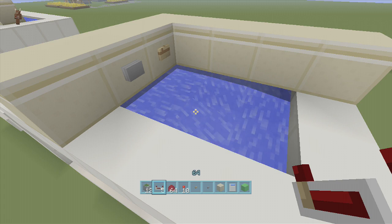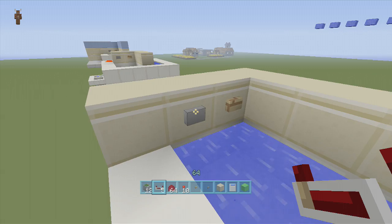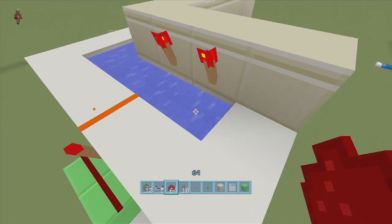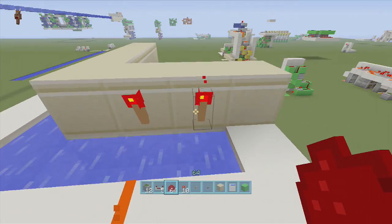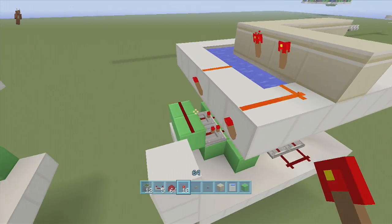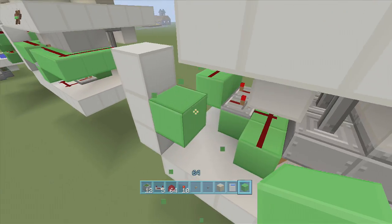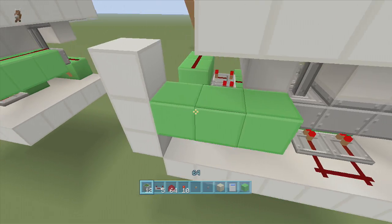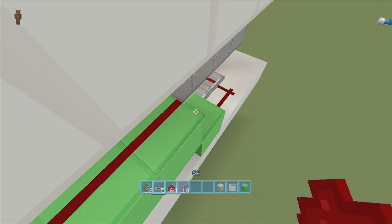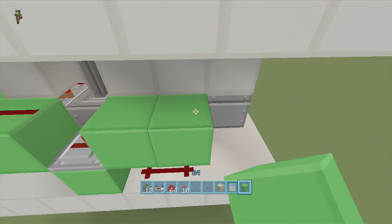Now if we click this button our bathtub should fill up — click the button and our bathtub fills up, beautiful. Now we just have to make it so it empties. Off our wooden button put another torch, then bring dust to the right of it, put a torch coming off this block — same thing as before — come down two blocks, bring down your block three places, and bring dust along these blocks. Then come down a block, put a repeater going this way out of the dust set to one tick delay, put a block in front of it, and wrap it around all these pistons with dust along them.